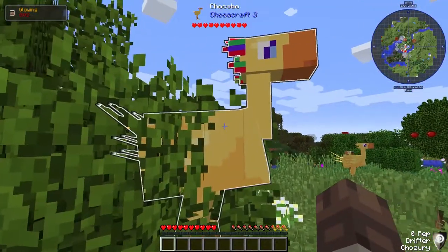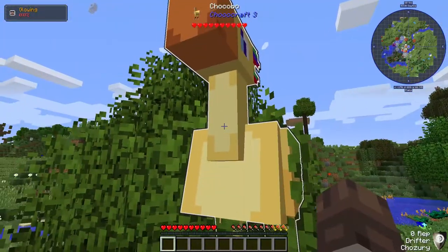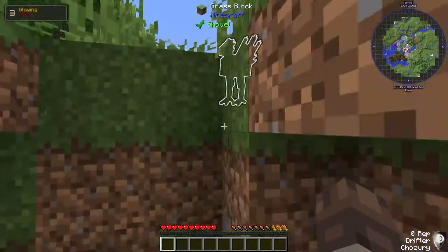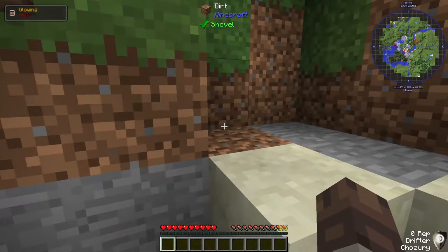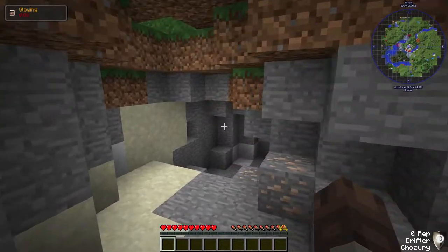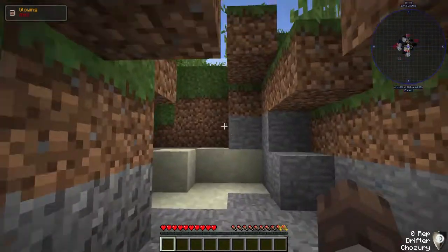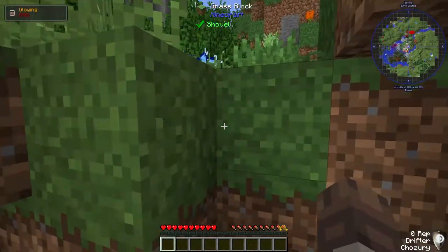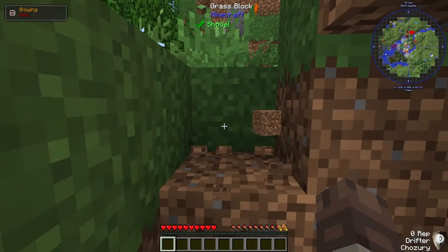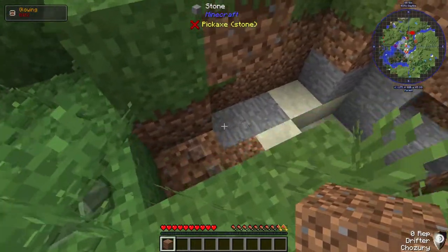I can see some Chocobos here — and there's that glowing! See how it has like the outline? That's what it looks like. I'm off to a great start — I already fell into a hole.